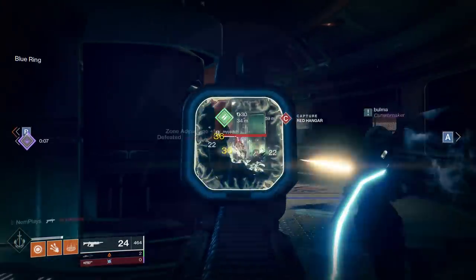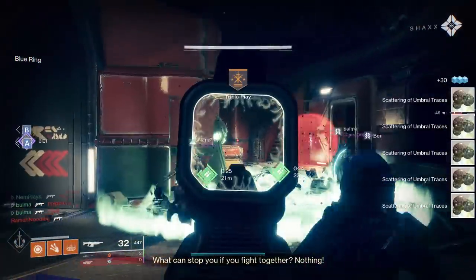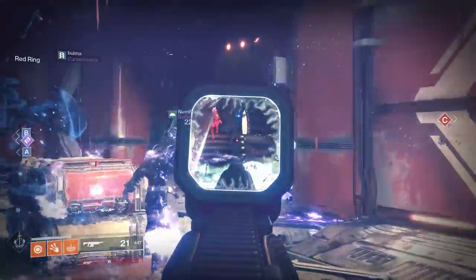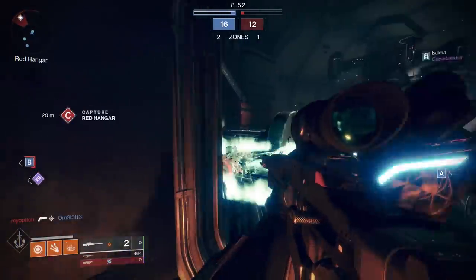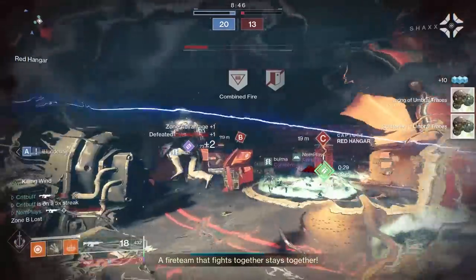The False Promises is a new seasonal kinetic high-impact auto rifle rewarded from Umbral Engrams. You can earn a chance at a False Promises by taking your Umbral Engram to the Prismatic Recaster in the Drifter's antechamber in the tower. There, you'll spend 1 Umbral Engram and 50 altered elements to turn it into a pyramid-focused Umbral Engram. After that, you'll take the Engram over to the Umbral Decoder and decrypt it for a new seasonal weapon.